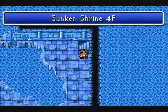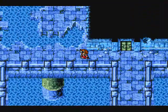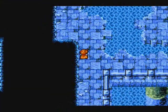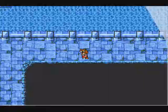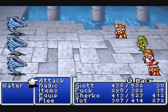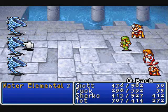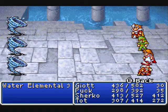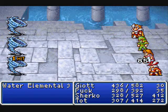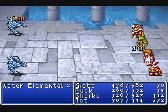Let's go over here first. That's right, there's nothing in there — this room contains a treasure box that only holds 20 gil. Oh, here's an enemy: the Water Elemental. They are not weak to lightning; they are weak to cold. I don't know why that is, it just is. But they're also decently powerful enemies.